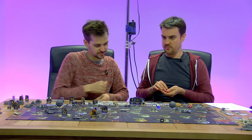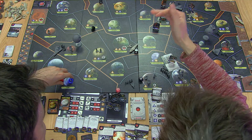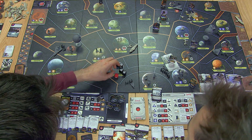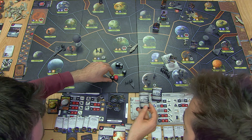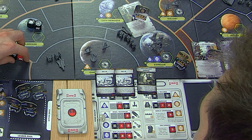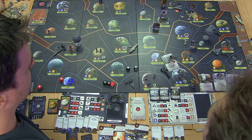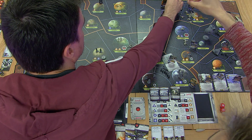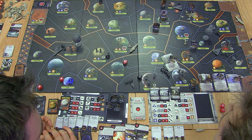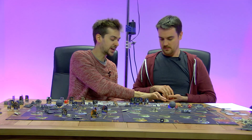Ground combat: we roll three blacks for three rebel troopers and a black and a red for our speeder. I got two crits on the black — in combat these are draw cards. We draw Dug In and Unstoppable Assault: during this ground battle step your opponent cannot block damage. We did two hits — this kills a stormtrooper and damages the AT-ST. But that stormtrooper gets to shoot back: a hit on a speeder and a hit on a man. We use our Dug In tactic to discard and block two damage — taking no damage at all.